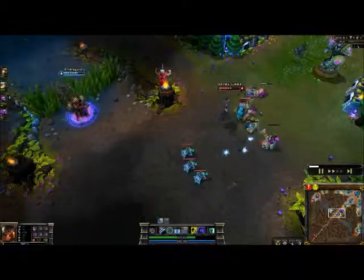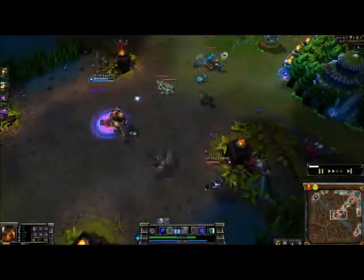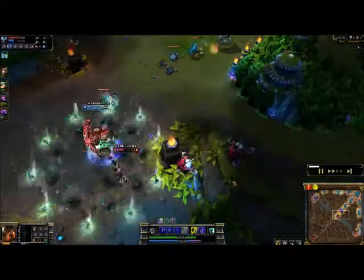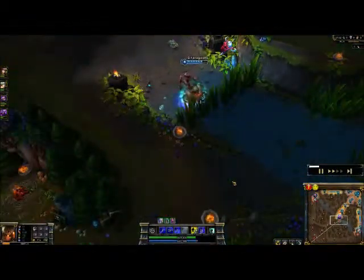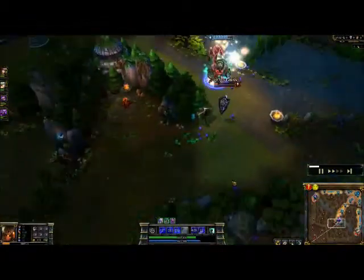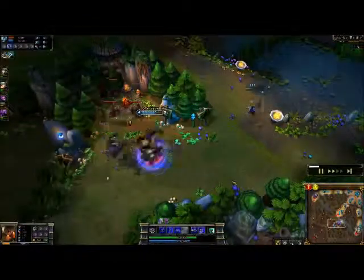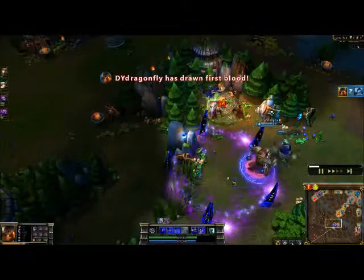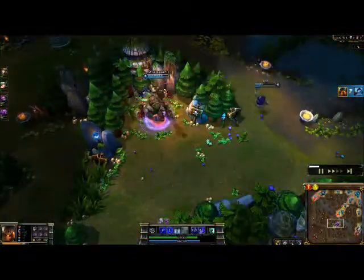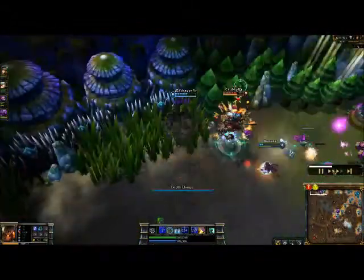His Dredge Line is a really cool ability — it can pull him either to terrain or to enemy champions, and I feel like that was a really cool idea. If it hits terrain, the cooldown is a lot lower, about 6 seconds at max level. And if it hits somebody, it pulls him to them and them to him, so they meet somewhere about the middle of that line. The cooldown on that is about 10-13 seconds throughout the entire ranking of it.